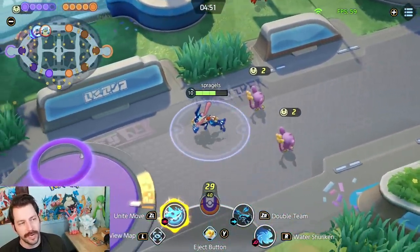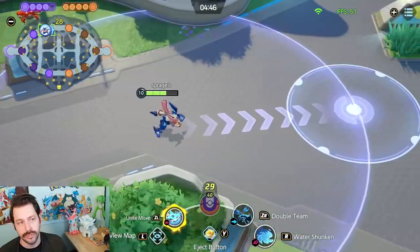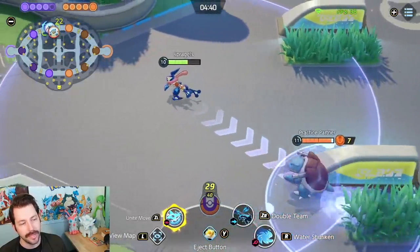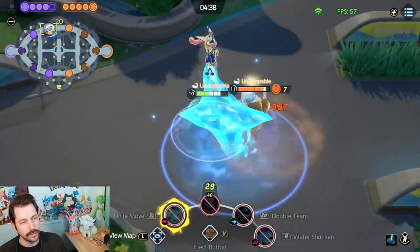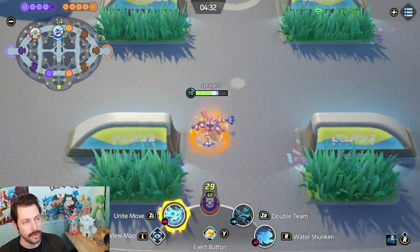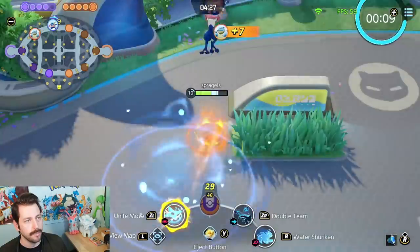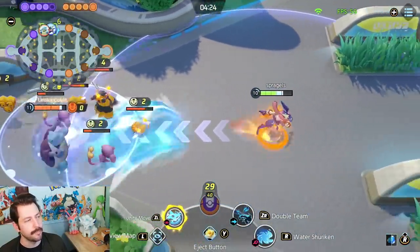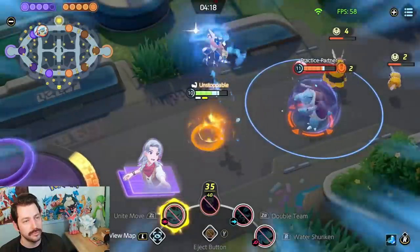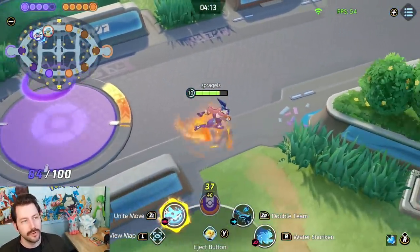Greninja's Unite move is Water Burst Shuriken. When you throw it, you decide which direction you hop off from it — you can go behind the enemy, to the side, or in any direction by holding your stick that way. You can throw it here and head down, to the left, or up. Practice noticing which direction you want to go; you can get to the other side of your enemy or at least as close as possible.